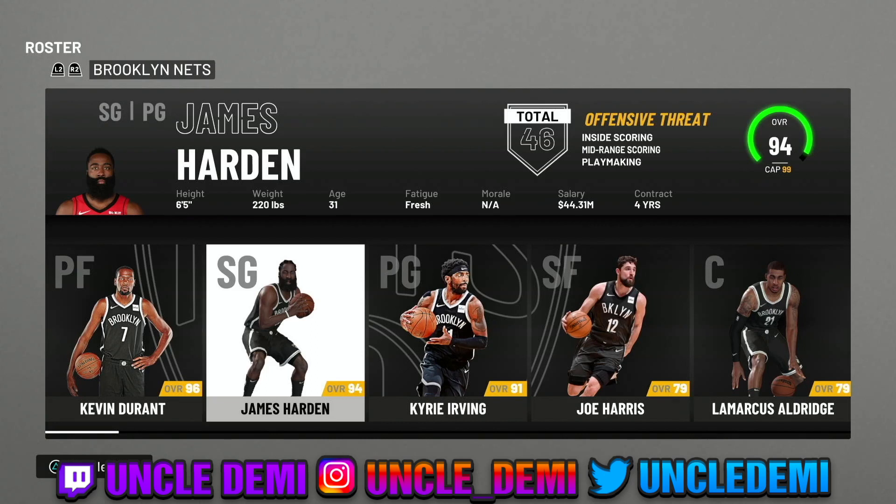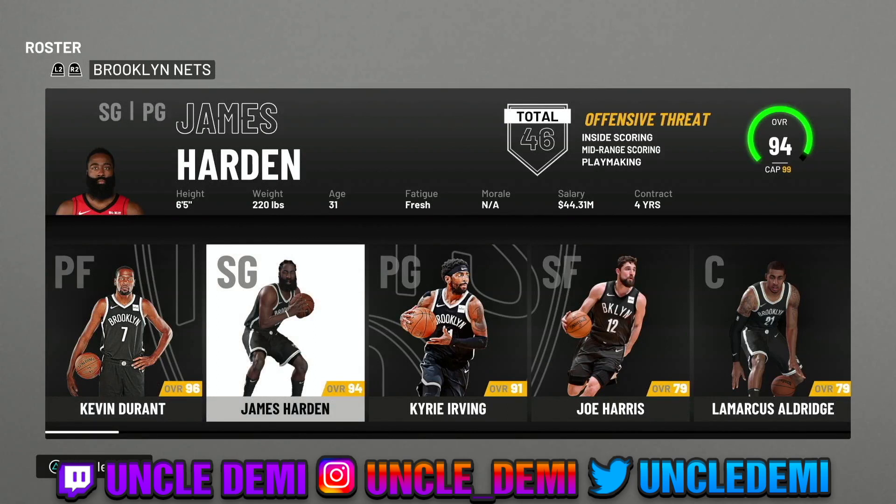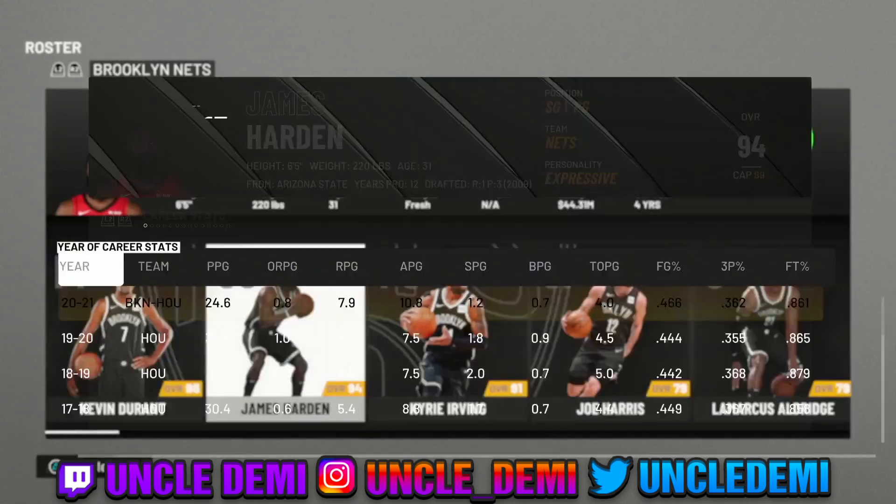So today what we're going to do is try to make James Harden an exact build. Now I will say off rip, we're not able to make him as an offensive threat — offensive threat is just not going to happen on 2K22. But at the same time, we're all going to be able to make him pretty decent. We're going to get his name at the top, and then we'll also make another version of a build that will show what I think will be the best version to play with — one that actually plays like James Harden in the park.